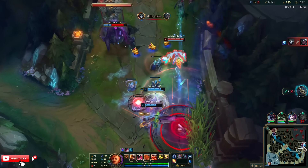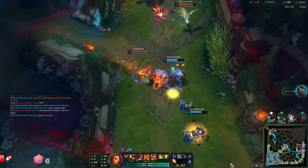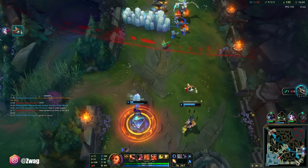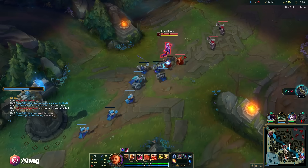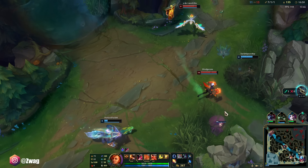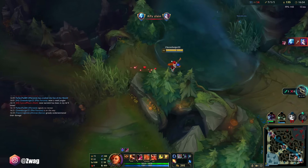Good ult — I can maybe go save them if they chase. Run, Miss Fortune, run. Jinx is so slow — she doesn't even have boots. Vi is gonna have ult again soon. Losing my mid turret so we need to go defend mid.